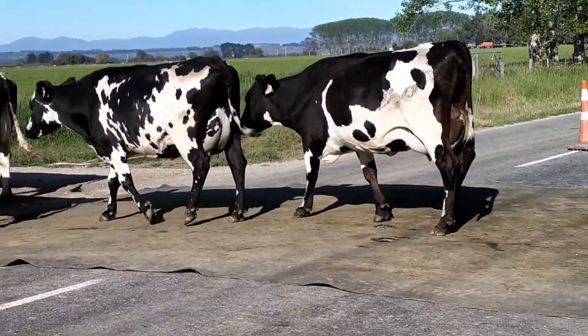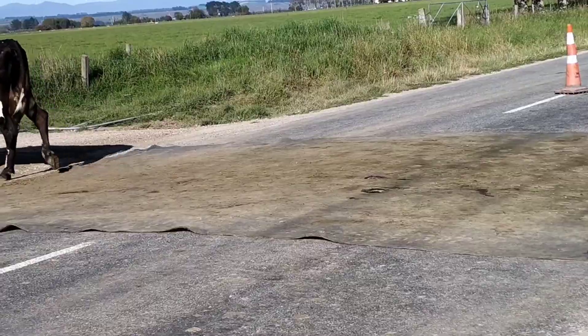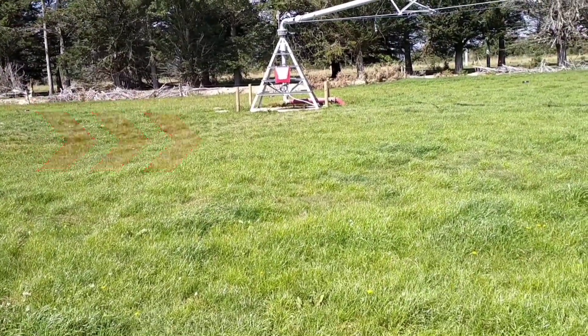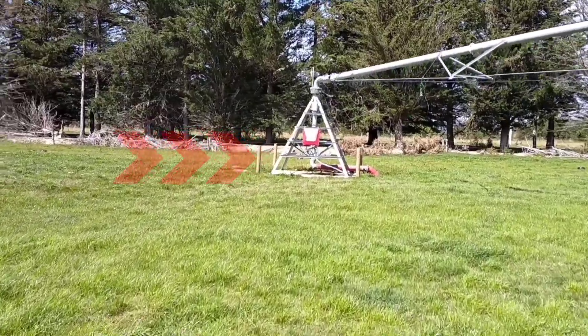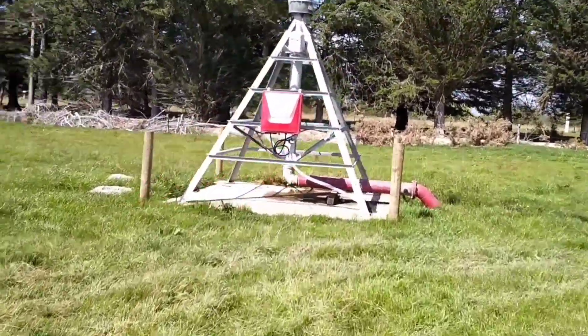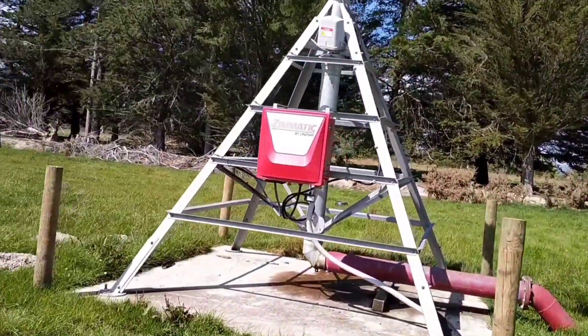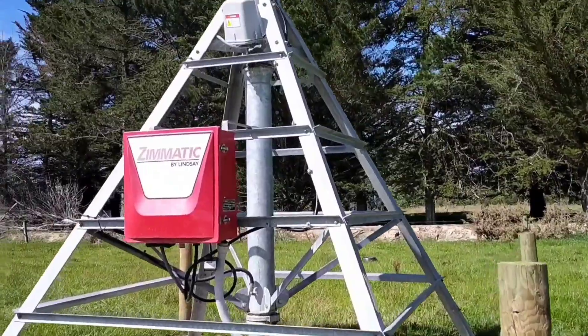It's quite sunny today so our grasses need some water. We need to go to our irrigator and turn it on. If you can see that red arrow, the red arrow is pointing into the box. Inside that red box is a computer, and that computer is the one controlling our irrigator system.